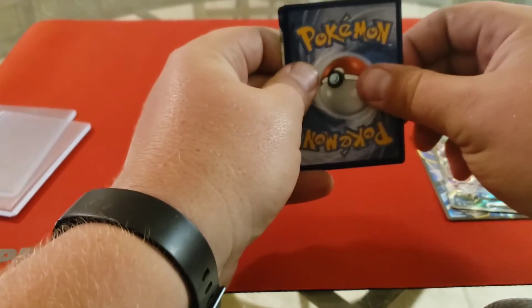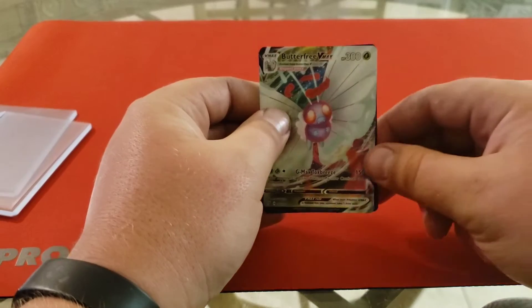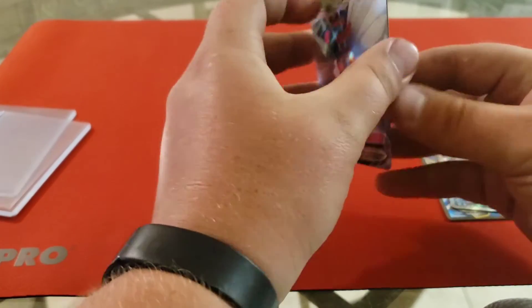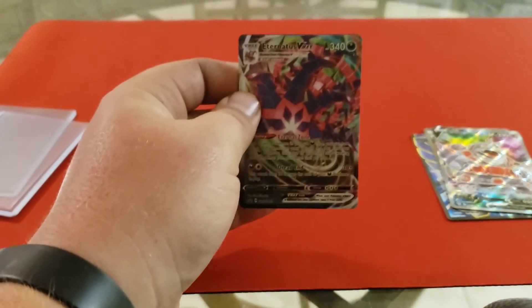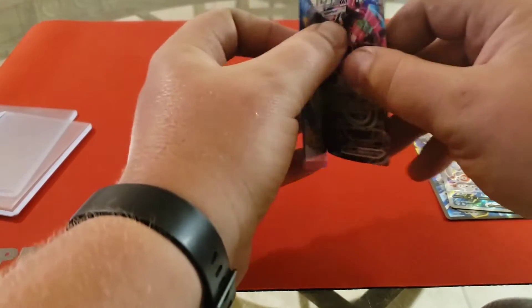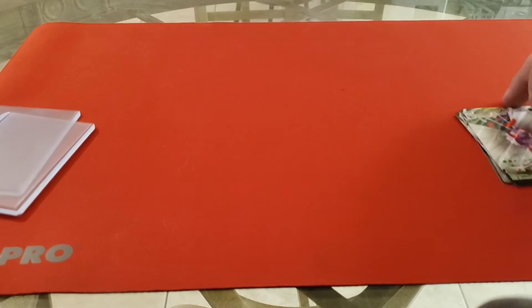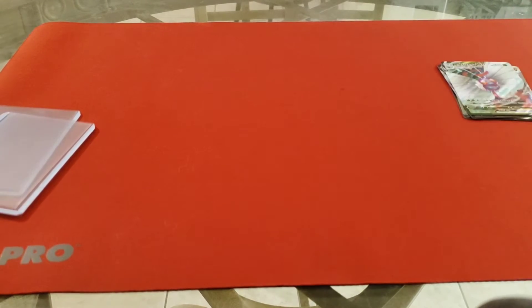Flip this to the back and we get a Butterfree VMAX from Darkness Ablaze, and turn this around and we get an Eternatus VMAX. Super sick — that is a way to start a Full Art Pack, that is pretty cool!